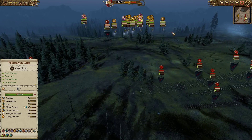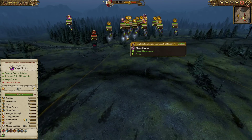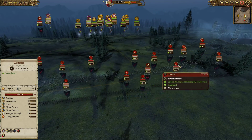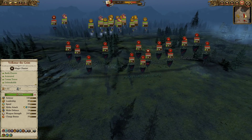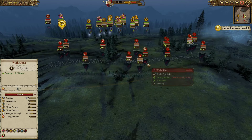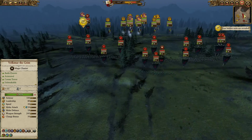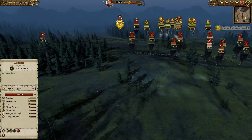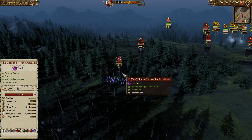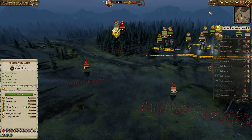We're going to fast-forward a bit while my opponent advances. He's got a unit of Felbats that he's probably hoping to tie down the Templehof Luminarch with. He's got a front line of what looks like five zombies, one Crypt Ghoul here, one Crypt Ghoul here, a White King on foot in the center, four Graveguard with great weapons, and one Cairn Wraith. Definitely going to be a fun time.